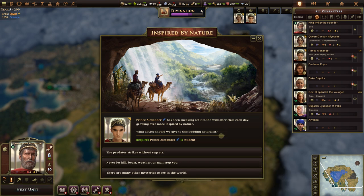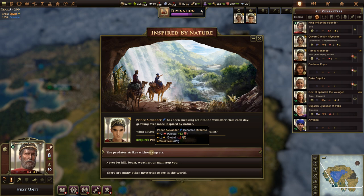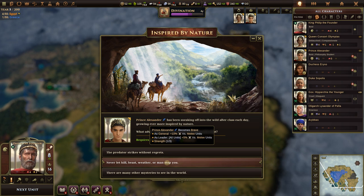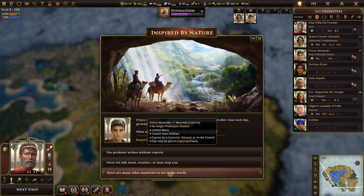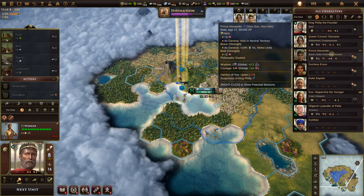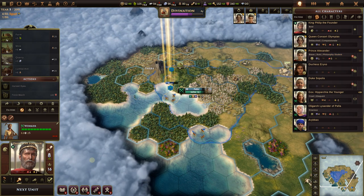We've spotted Egypt on the map. Next event: Prince Alexander has been sneaking off into the wild after class, growing inspired by nature. What advice do we give? 'The predator strikes without regrets' makes him Ruthless. 'Never let a hill or beast weather a man, stop you' makes him Brave — as a general he gets plus 10 percent attack and defend against melee, and as a leader overall plus five. That's a really good one. We choose Brave.